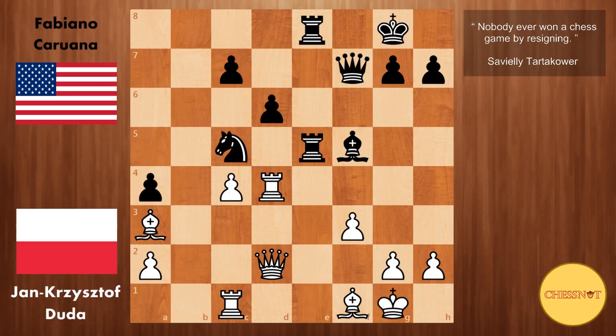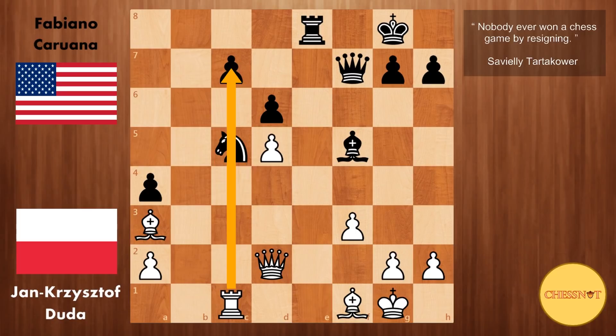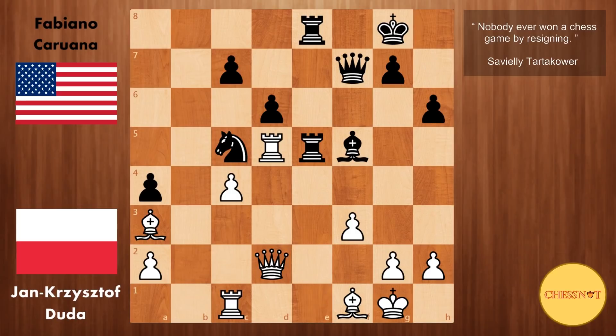Rook after e8. We have rook to d5. So if black plays rook takes d5, that would be good for white, because the c-file opens up, the knight doesn't have a good square to go to, and c7 will always be a target. So here h6 from Caruana — a waiting move. We have bishop takes c5, d takes c5, so black's pawn structure is now messed up. Queen to a5, looking at these pawns.